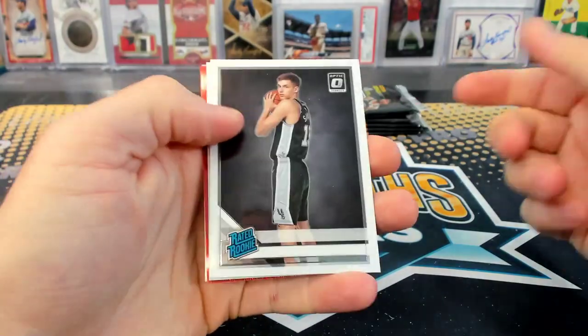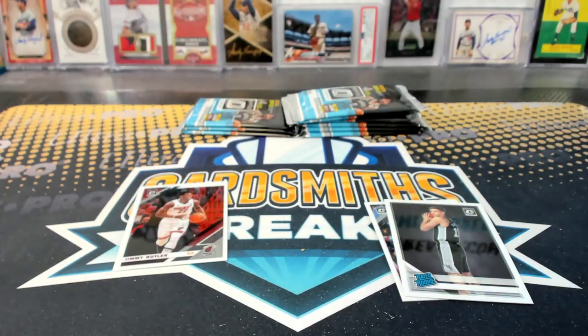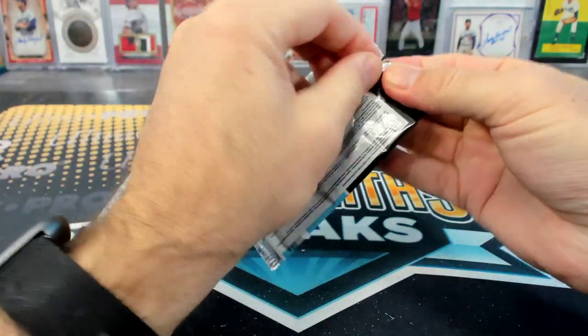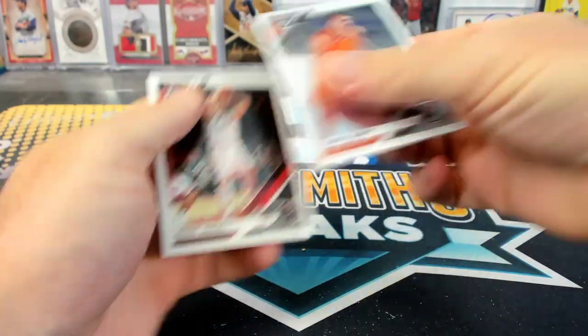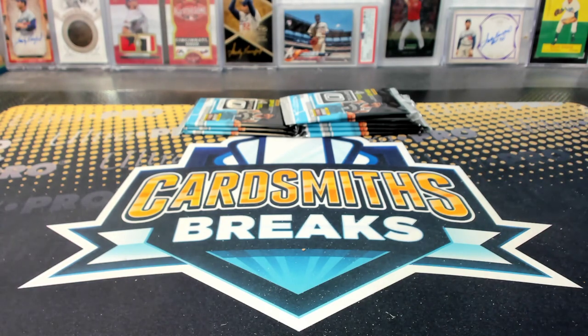1.21 gigawatts. Darius Garland red wave. We've got some good Darius Garlands this break. A Bolt of Winding. RJ Barrett rated Rookie. Zion, my house. We've got some Zions. It's frightening. He's strong. 1.21 gigawatts — I need to watch all the Back to the Futures immediately.